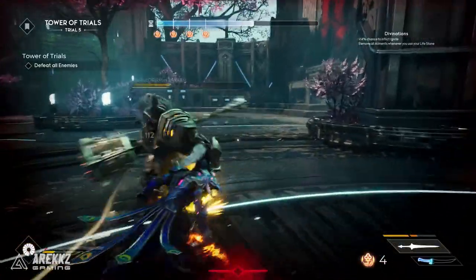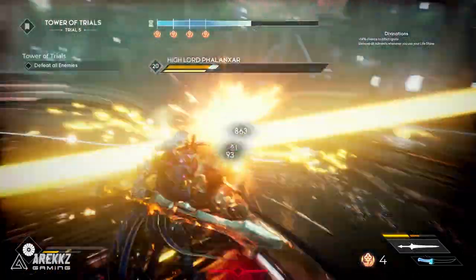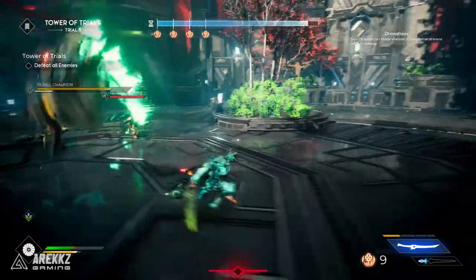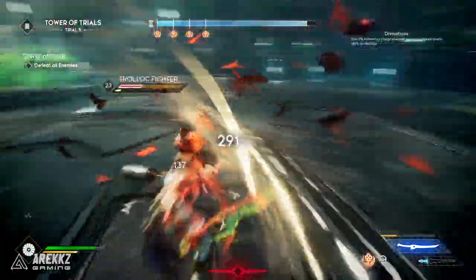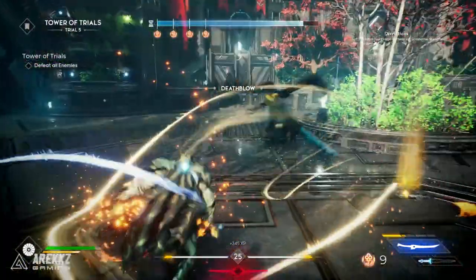We've been blitzing through the game, got to endgame and we're starting to farm things like the Ascended Tower of Trials and the Dream Stones. We've got quite a lot of loot, but a few of those items are incredibly cool. Some of them are so powerful that they are drastically changing the way we play, making some of the boss runs just a walk in the park. So I thought I'd share those with you guys.